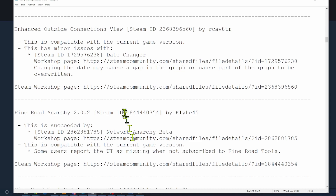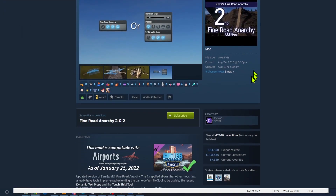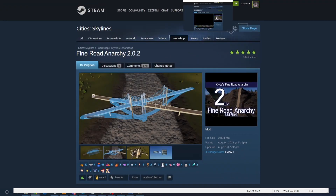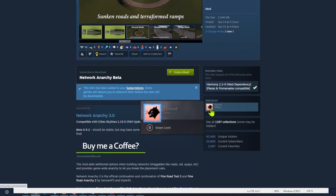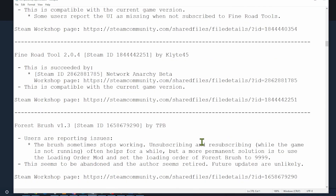Fine Road Anarchy, Fine Road Tool, and Key Anarchy are all saying they're succeeded by a new mod. Fine Road Anarchy was made by Clyde, last updated August 19th — but that's before the game update released. Now we take all three of those and replace them with Network Anarchy Beta, which does all of that and more. It's maintained by Cuboid, who is very active. So I'm actually reducing the number of mods I have and replacing them with newer mods thanks to the compatibility report.